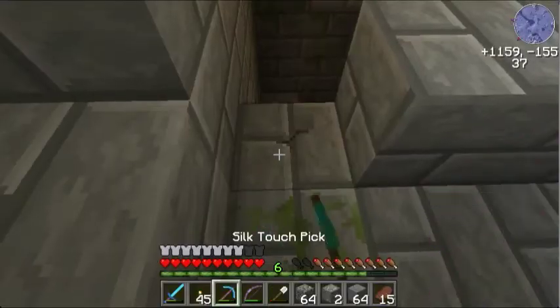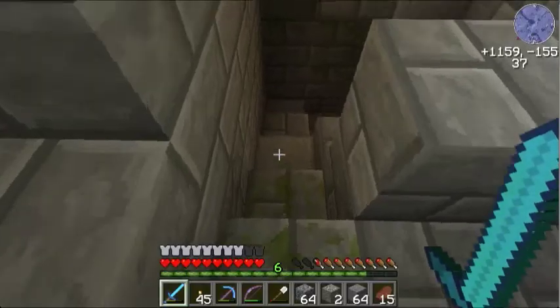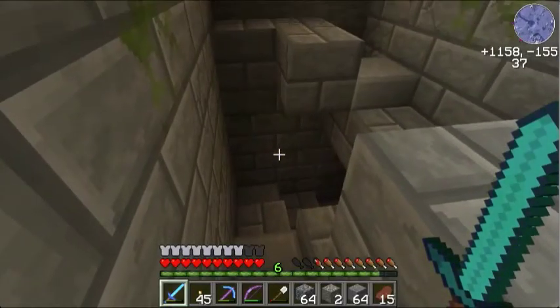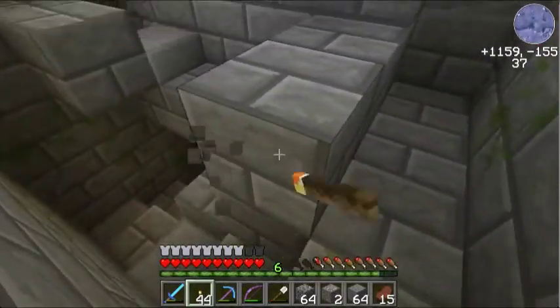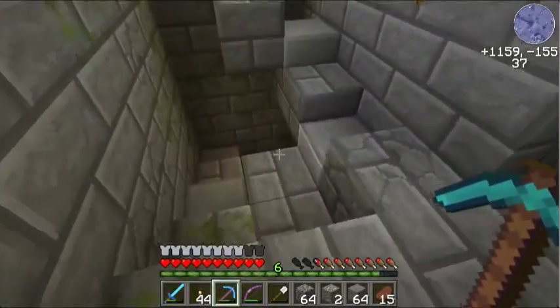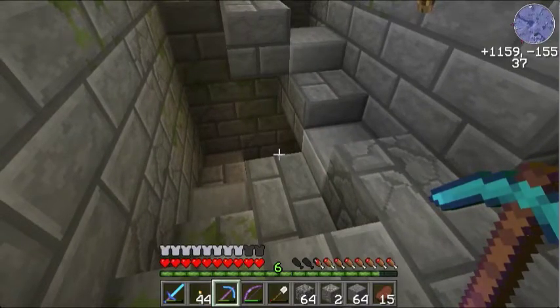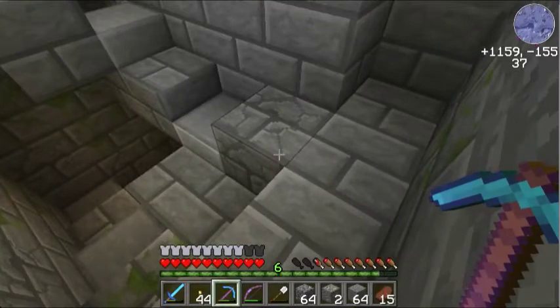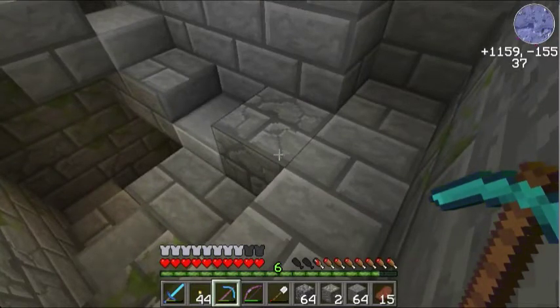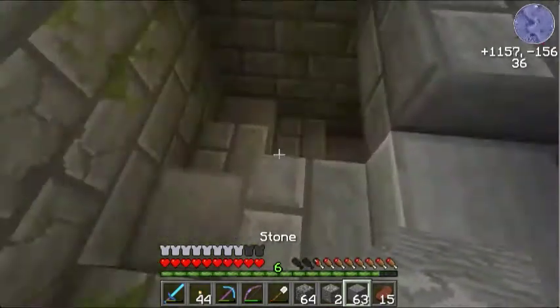That's a silverfish block. It does not work — and that's with my silk touch pick. Apparently you cannot use silk touch on blocks like this. So it means my cobblestone generator with silk touch on it may not work after all. What I was thinking of doing is actually building a house in someone's area and making it entirely out of silverfish blocks. But it looks like you cannot silk touch these blocks.